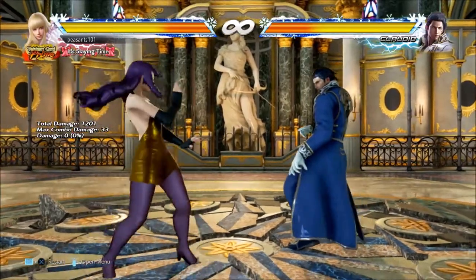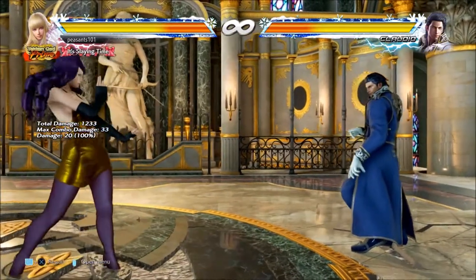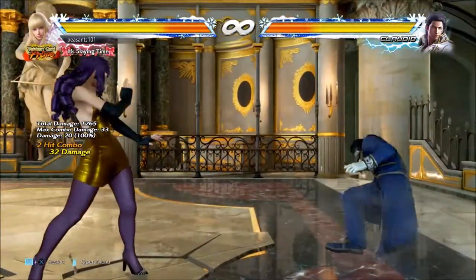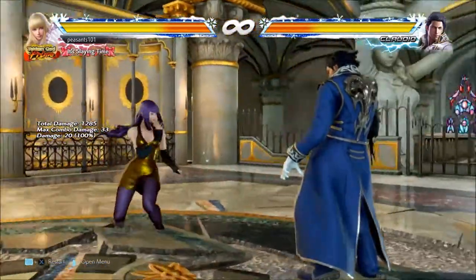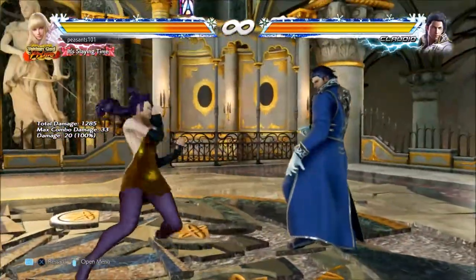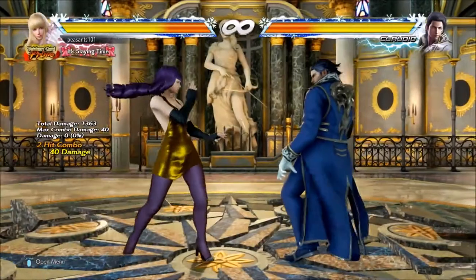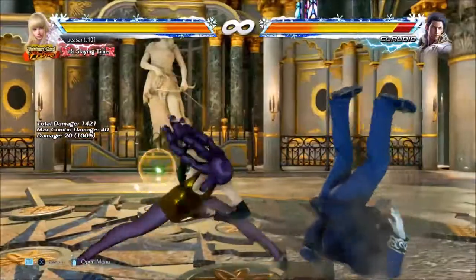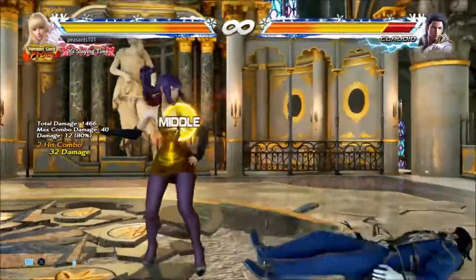Good whiff punishers: we've already gone through 3-1 because it has such good range. They might try to hit you at this range and move into about there, so you can get them with that. We've also got sidestep 3 — so if you get a good sidestep and they're doing a slow move, this isn't one I'd recommend a lot, but if they're not doing a quick jab you can do that and follow it up with a forward 4.